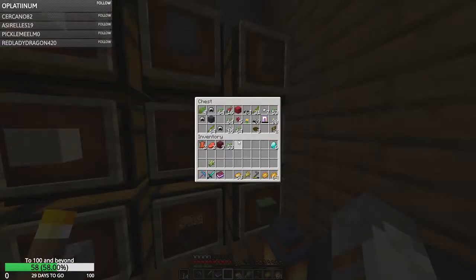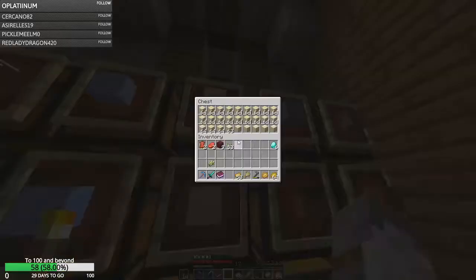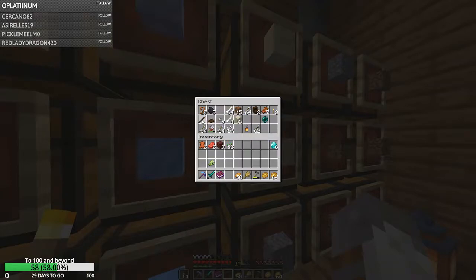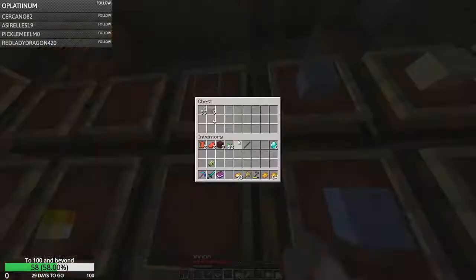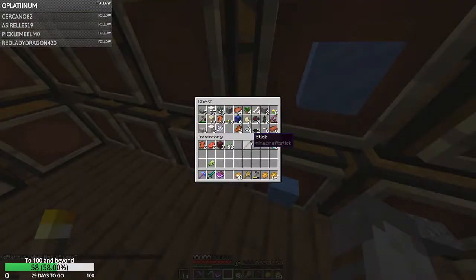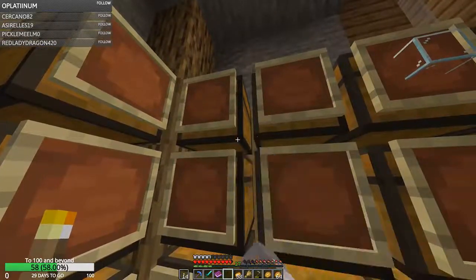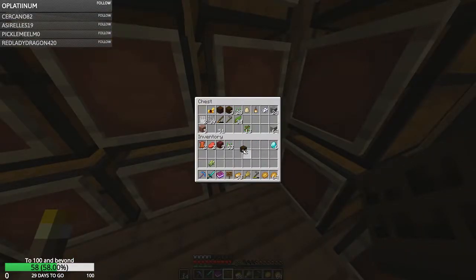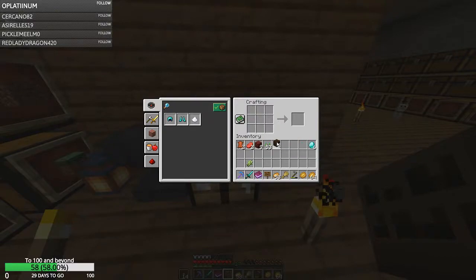I need to find some wood. These chests are so horribly organized. At least this sand one has sand in it - none of the other ones do. I'll yoink a stick. Surely he has planks around here somewhere. I'm just looking for enough wood to make a chest currently. I've got to deliver some diamonds to Flip. I'm sure he won't mind if I steal two logs.